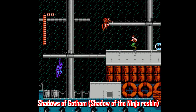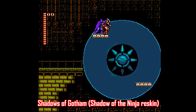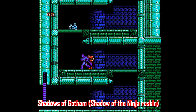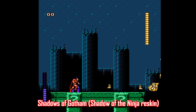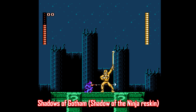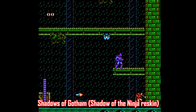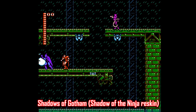Earlier I mentioned a Ninja Gaiden reskin where you play as Deadpool, and Shadow of the Ninja also got the same treatment — a reskin that lets you play as Batman and Robin, called Shadows of Gotham, made by Magnus Nilsson. It's pretty cool, especially since the Batman character lends itself so well to this game. The hack even includes classic Batman villains for boss fights: the Joker, the Penguin, Riddler, Two-Face, Scarecrow, and more. There are also unlimited continues, unlike Shadow of the Ninja, so you'll have a better chance of seeing the entire game. And the two-player co-op performance is just fine — no excessive flicker or slowdown. Definitely check this one out.